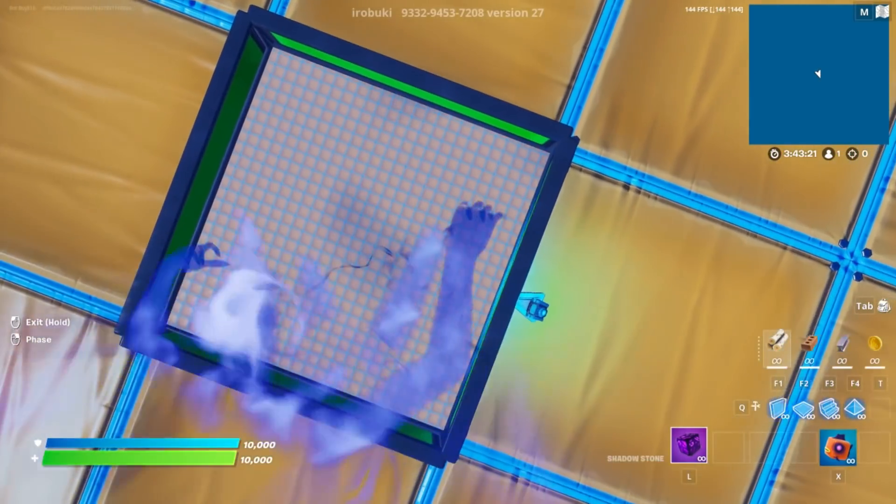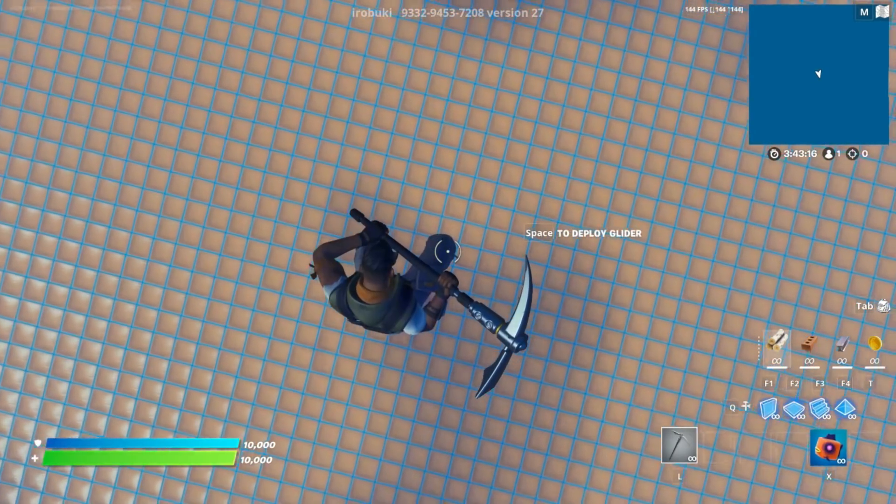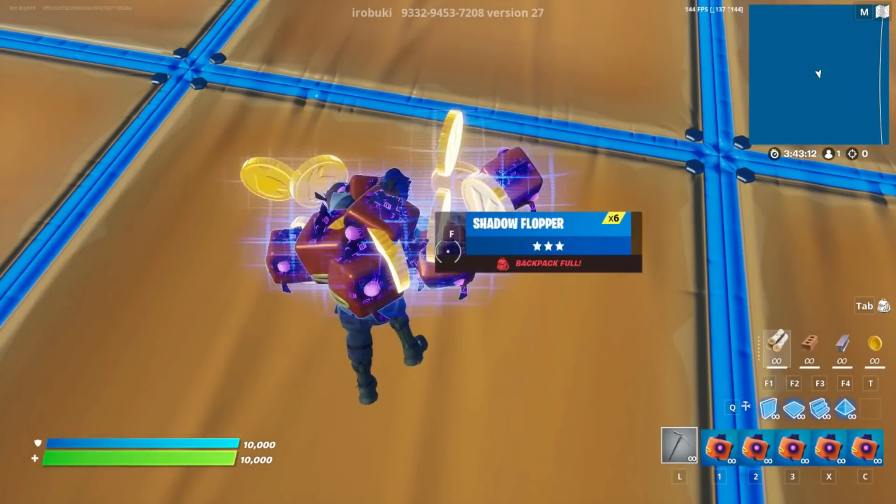Once you've reached the invisible wall, use your shadow flopper to phase through it and make your way over right under here. Then drop down exactly where I do and exit out of phase mode so that you can fall down faster.